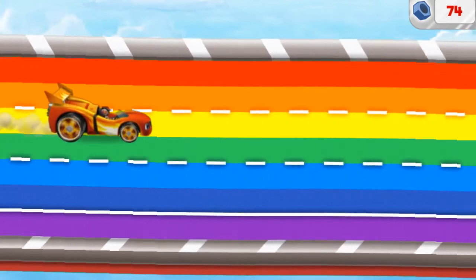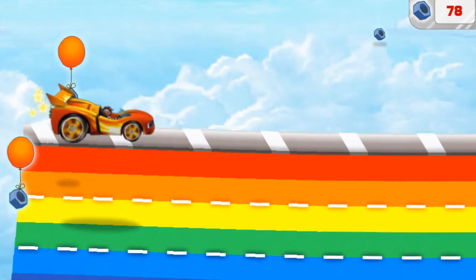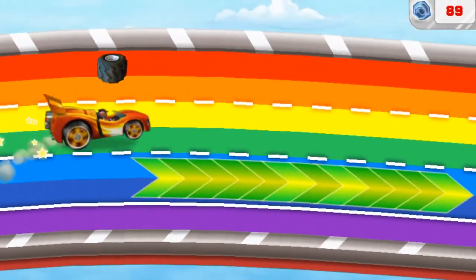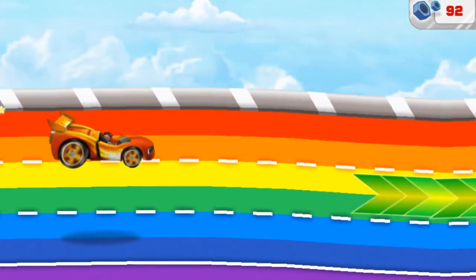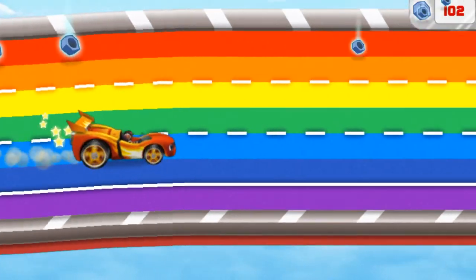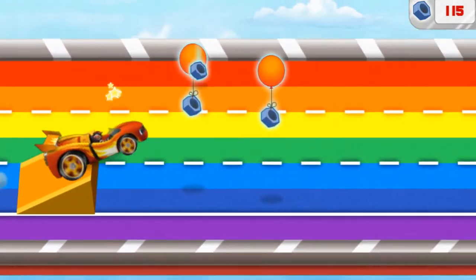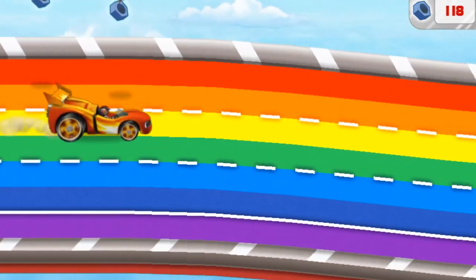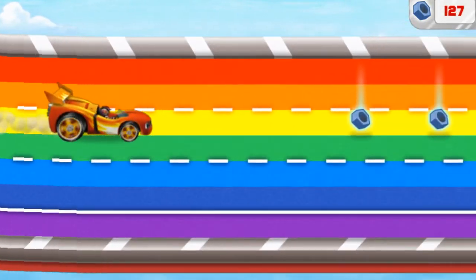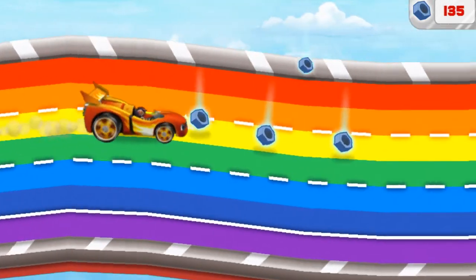Now let's catch that rotor! Watch out for things in our way — they'll slow us down! We need to collect lost bolts along the way so we can use them to reattach Swoops' rotor! Let's drive over speed boosts for super speed! Let's drive over ramps to collect more bolts! Let's Blaze! Look at all of the bolts we collected! I think we got back all the ones Swoops lost!